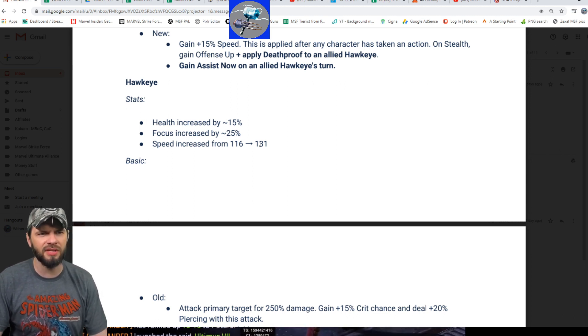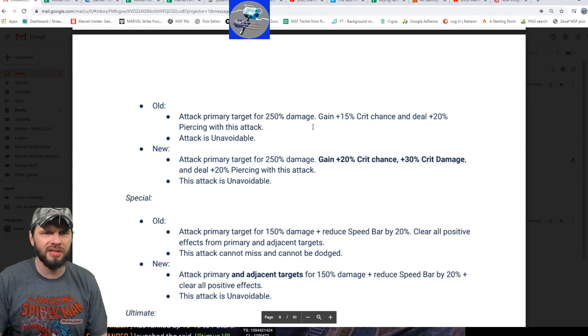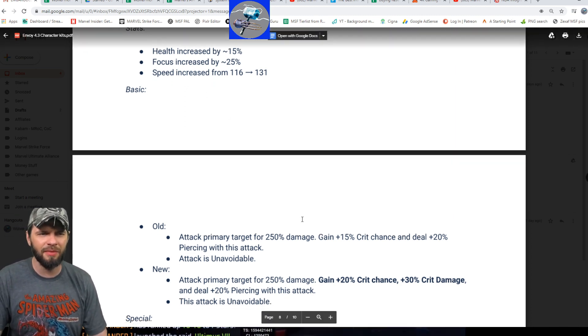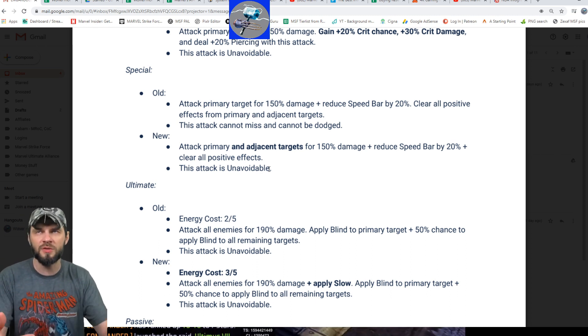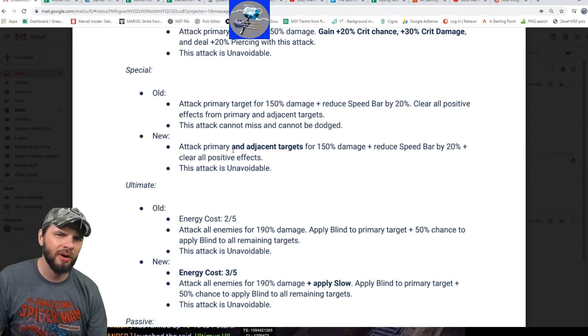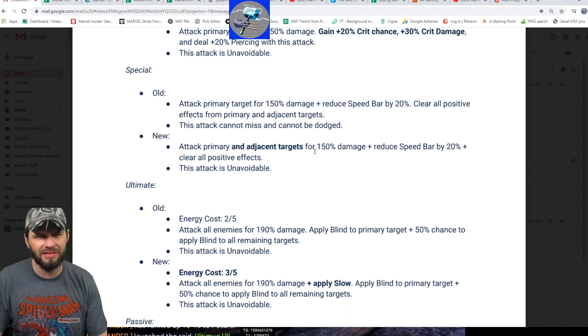Hawkeye gets a stat increase — probably the biggest thing is that his speed jumped to 31. We'll check that in a second. His basic — the only real change is crit chance went up by 5% and crit damage went up by 30%, which wasn't originally in there. The crit damage is nice, but he doesn't hit pretty hard, so I would have loved to see a damage boost too. That one's not really moving the dial for me. His special — you're now reducing speed bar on the primary target and clearing buffs, but you also attack adjacent targets and reduce their speed as well. I like that a lot — clearing all positive effects on adjacent targets for damage and speed bar is a nice improvement.